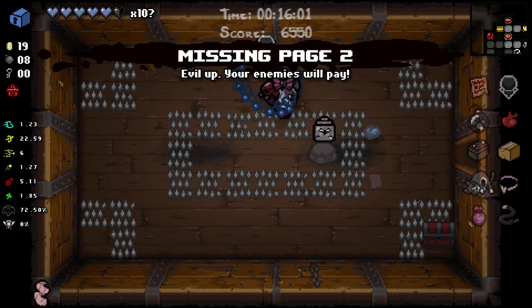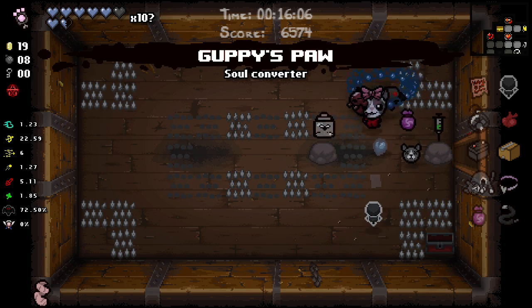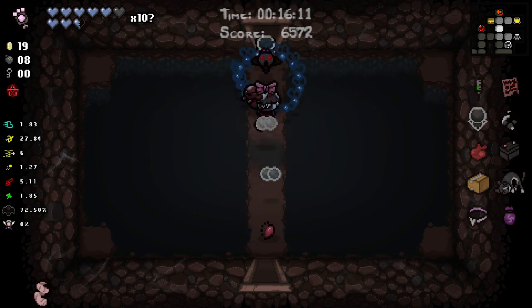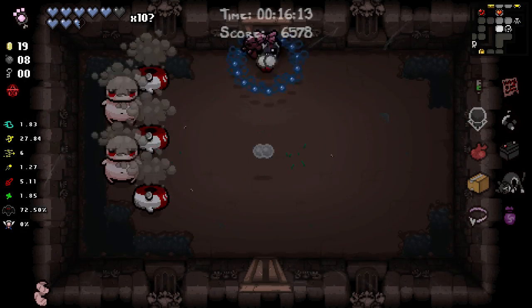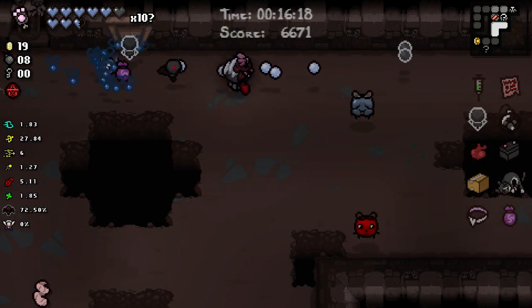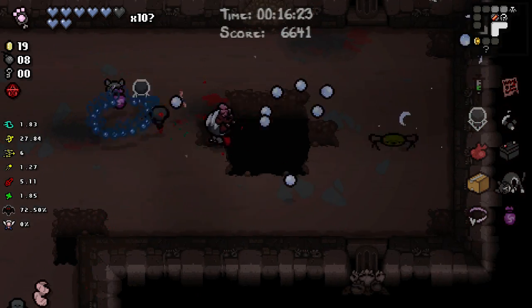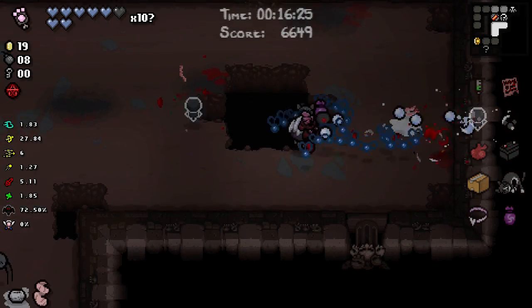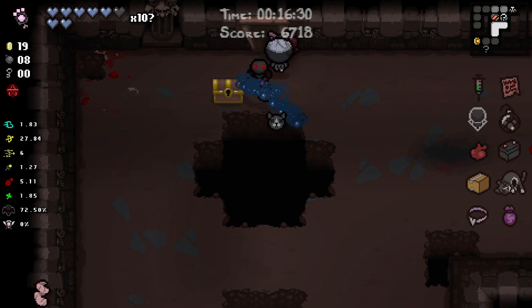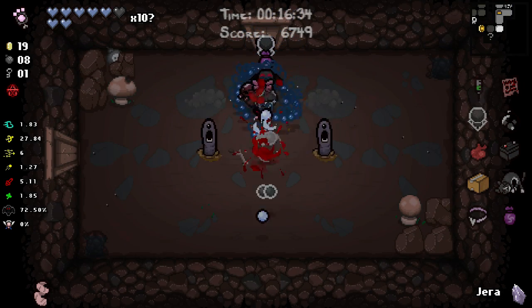We'll take Multidimensional Baby and Missing Page 2, just so I'm not on my Polaroid anymore. We're gonna keep Guppy's Paw so I can actually stay on my Polaroid. We took the Multidimensional Baby because it'll allow us to do a little bit of extra damage. There was a key over here as well as a Jera rune - very nice.